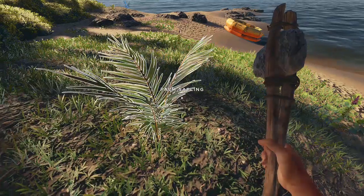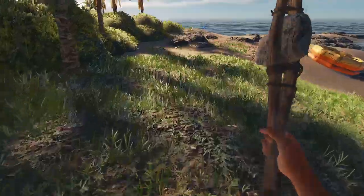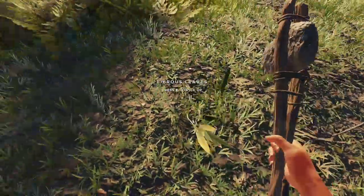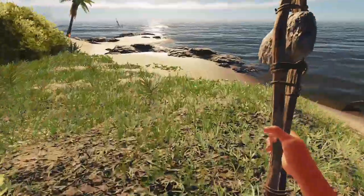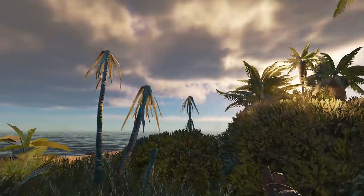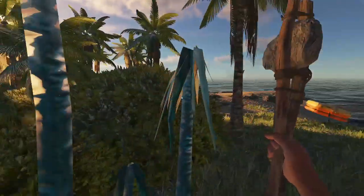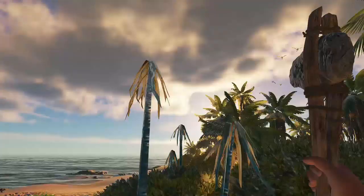Palm saplings and yucca trees will regenerate, so whenever you see them always hit them. You need the leaves from them for a lot of crafting — lashings is one thing you use a lot of, but finding fibrous leaves can prove a little bit difficult when you're playing. Yucca plants here are good for leaves as well — you get four leaves per each tree.